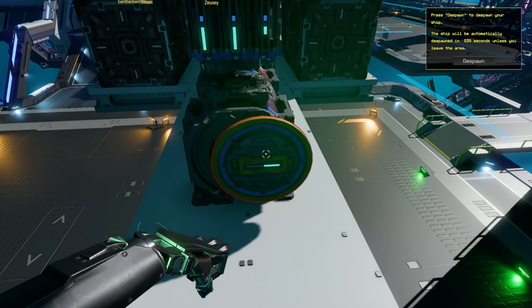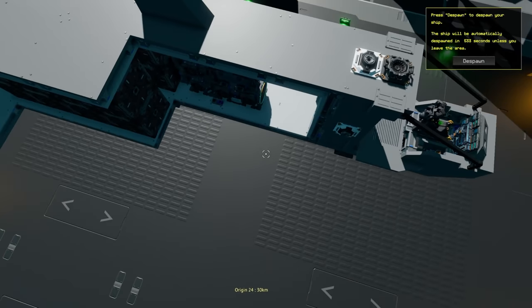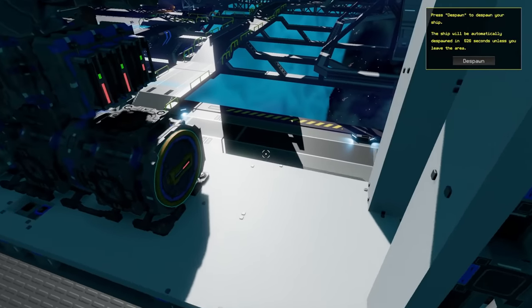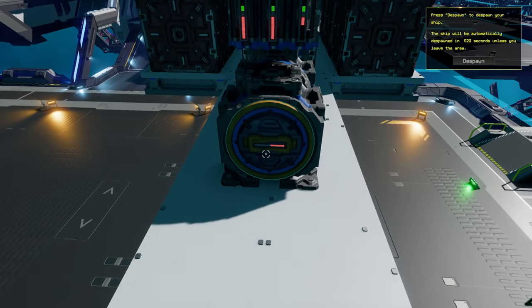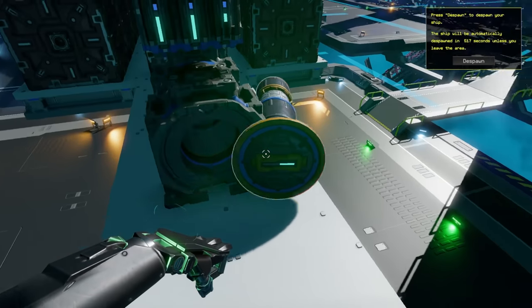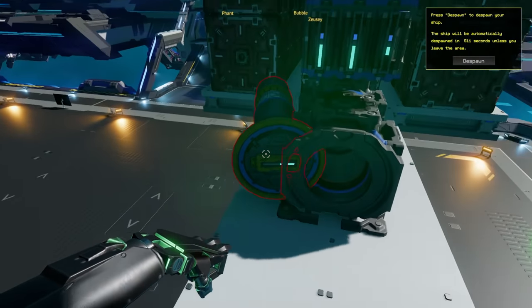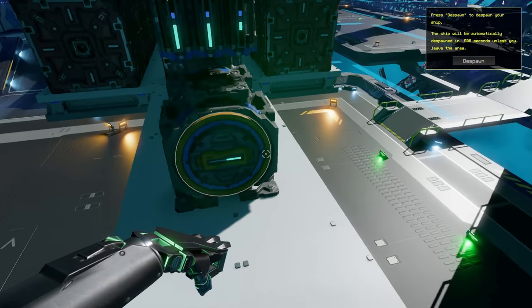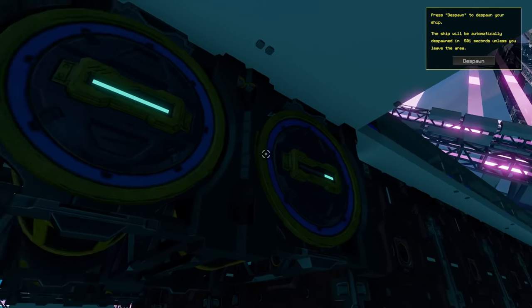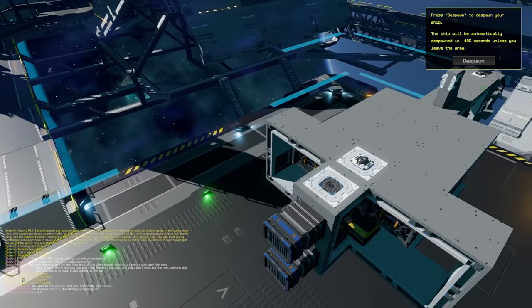Basically what you need to do is swap that out. A lot of people ask how do I refill that — you don't refill it, what you do is pull it out. I'll show you right now. I'm going to grab this, look at the front side, and hit E — that's going to pull it out like this. If it's not clicking around it's because you don't have snapping on, so press C and then it should start clicking. Then you just place it back in. There are four extra ones on the spaceship.